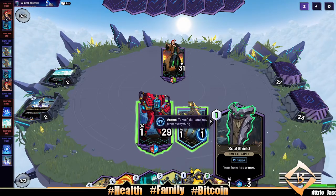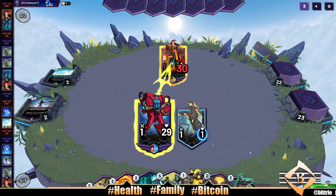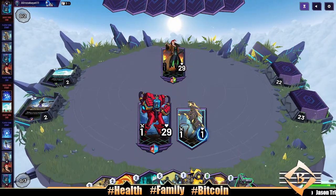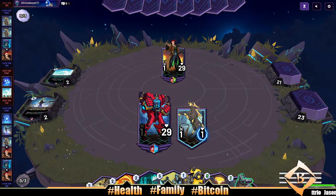Okay — Soul Forge and Soul Shield. We have Soul but we don't have these in our deck, so we had to take damage down to 29. We're gonna even it up with our opponent — 29 apiece.